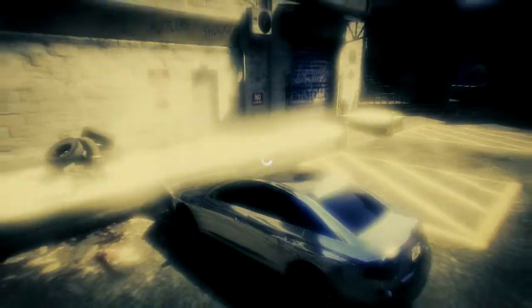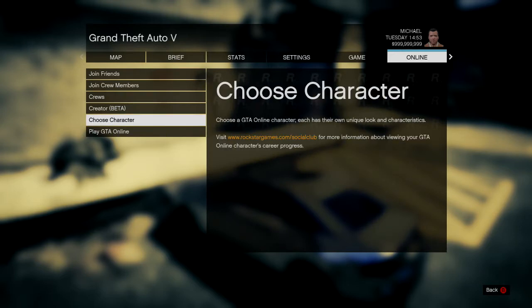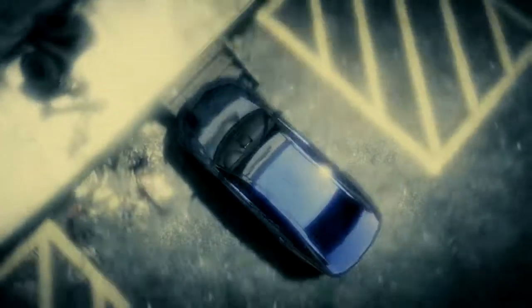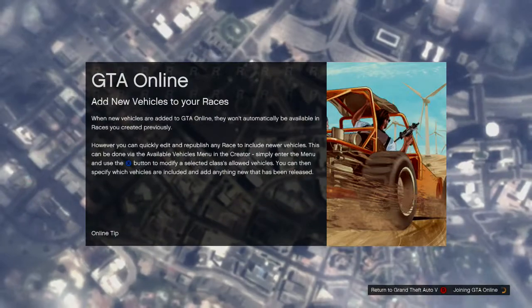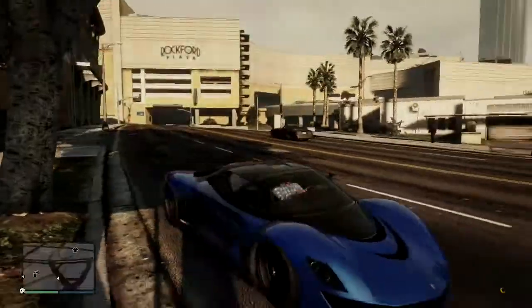Once you've got there, press Start, go to the Online tab, click Play GTA Online, and click Play Invite-Only Session. Make sure it's invite-only — if it isn't, this tutorial will not work. Trust me, I've tried it a billion times. Invite-Only only works.